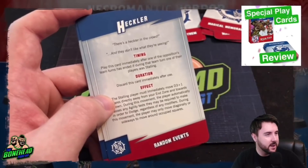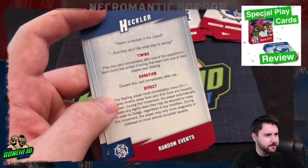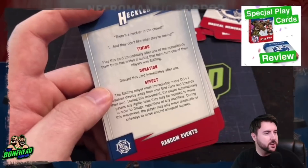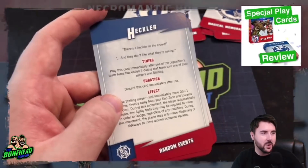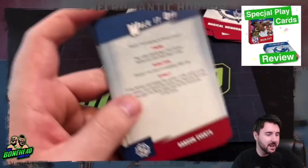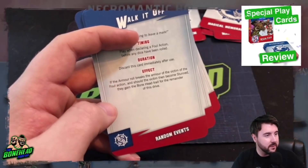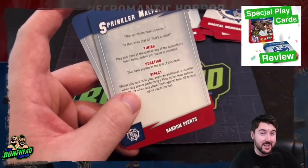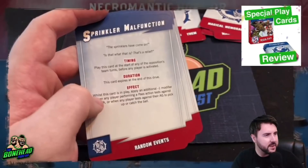'Heckler': play immediately after one of the opposition's team turns where a player was stalling. The stalling player must immediately move d3 plus one squares directly away from your end zone towards their own — the player automatically passes agility during this movement but may only move diagonally or sideways around occupied squares. That card only comes into play if your opponent stalls, so it's medium. 'Walk It Off': play when declaring a foul action — if the armor roll breaks the victim's armor and they become stunned, they gain the Boneheaded trait for the remainder of the drive. Very specific.